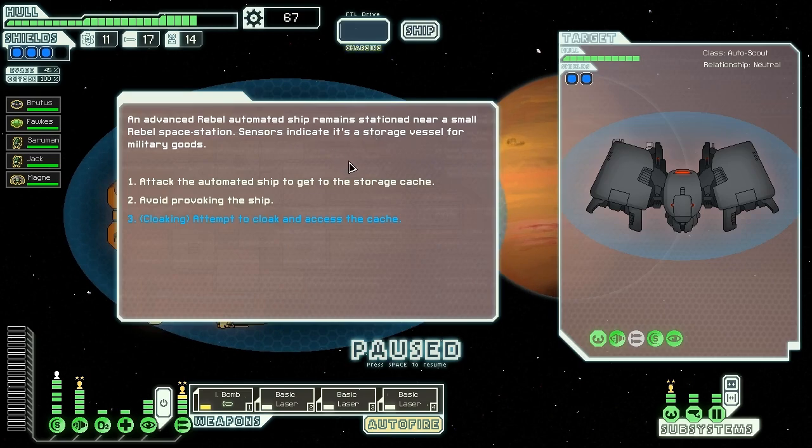An advanced rebel automated ship remains stationed near a small rebel space station, which may be a storage vessel for military goods. We can attack them or try and cloak past them. I'm tempted to just try and fight them, because we can cloak past them and access the cache, but if we fight them, we'll get whatever's in the cache anyway.